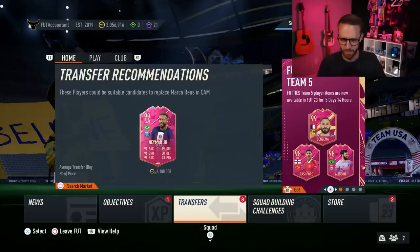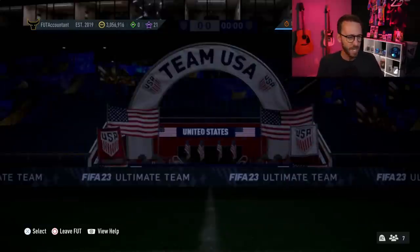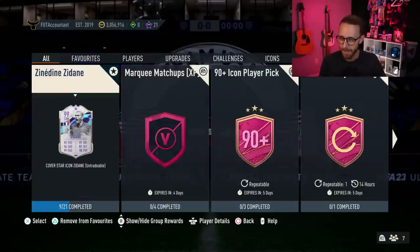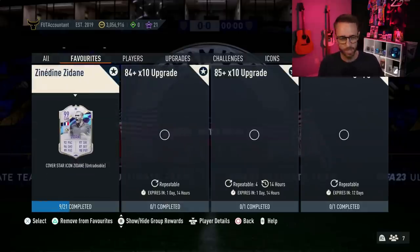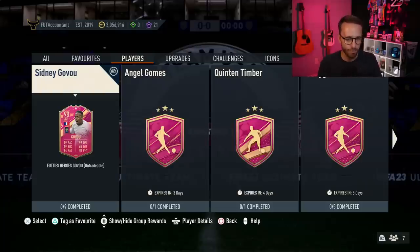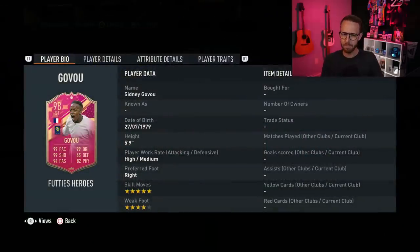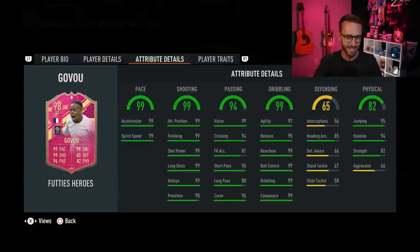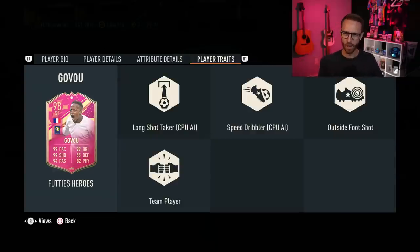Subscribe if you are new. Yesterday's content was not super crazy but there are actually a couple new SBCs that might be nice for crafting into. We have to talk about the Sidney Govu with absolutely mental stats — 99 pace, dribbling and shooting, 5-star skills, 4-star weak foot, and we're talking 99s. Look at that: all 99s in the shooting category, almost all 99s in the dribbling category, and of course maxed out pace. What a card.